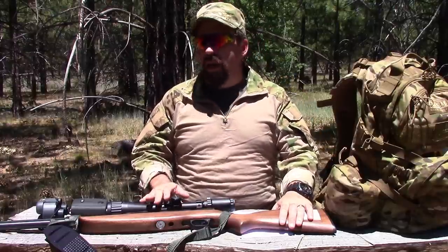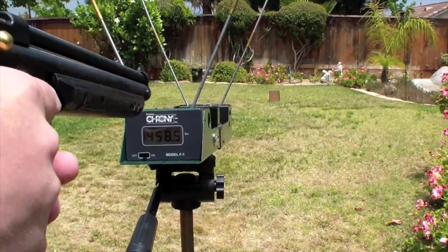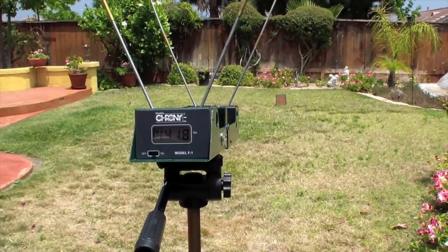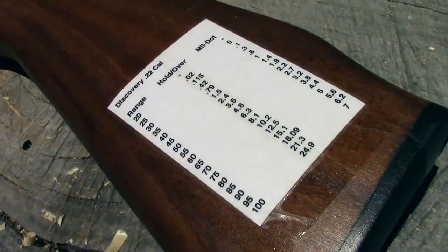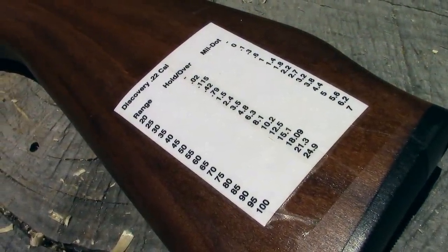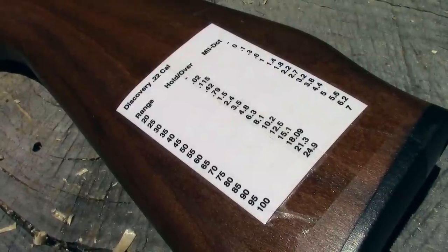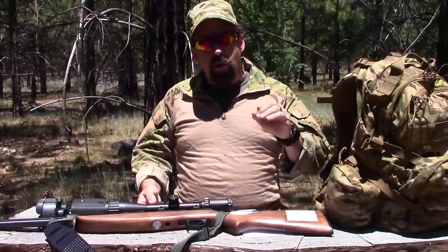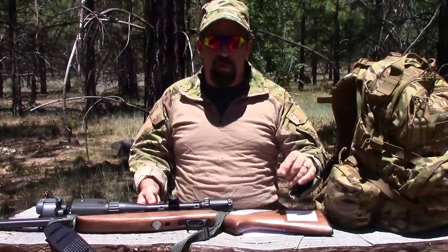This is why I chrony all my air guns — so I know what they're shooting. I'll cut away and show you a range card I have taped onto my stock. I make range cards so I know how fast the gun is shooting, then I zero it in, and then I make a range card based on distance so I know whether to hold over or under and can have an ethical, accurate shot on small game.